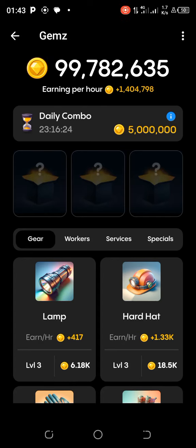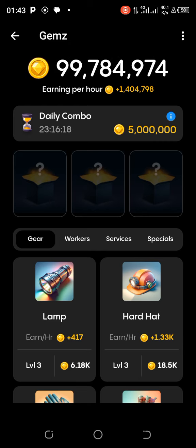Hello Gem Stars, and welcome to the unlocking of the daily combo cards for Gems coins for today, the 28th of June. If this is your first time stopping by, you are welcome.